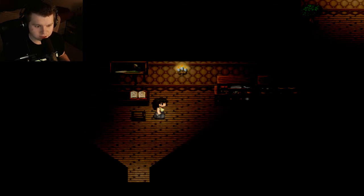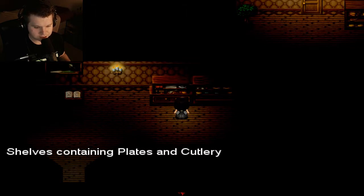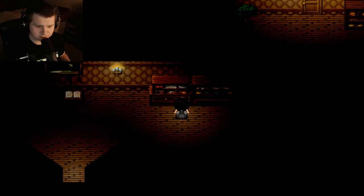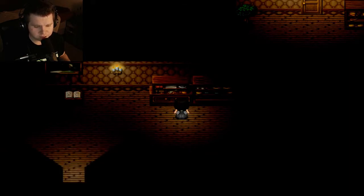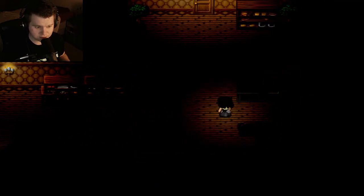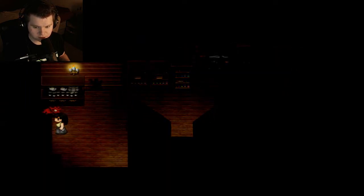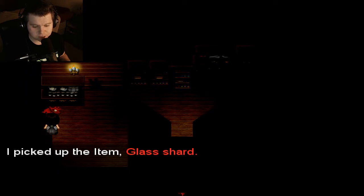I no longer want to move in that direction. Shelves containing plates and cutlery — there is something on the shelf. I'm going to save before I pick it up. I found a bottle of white vinegar. Well, it's definitely got a creepy atmosphere. There's a smashed bottle on the floor and a large glass shard near it. I picked up the item: glass shard.